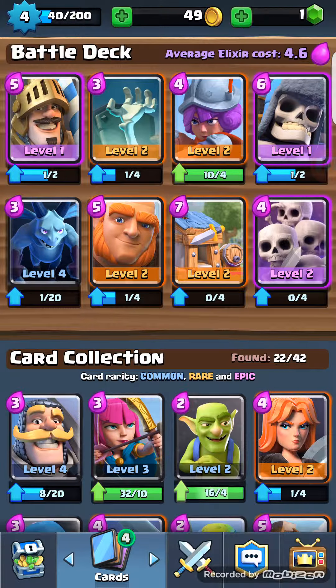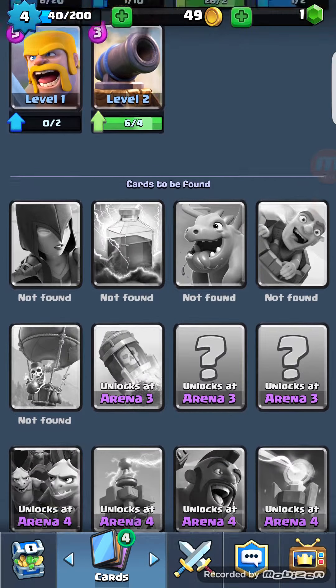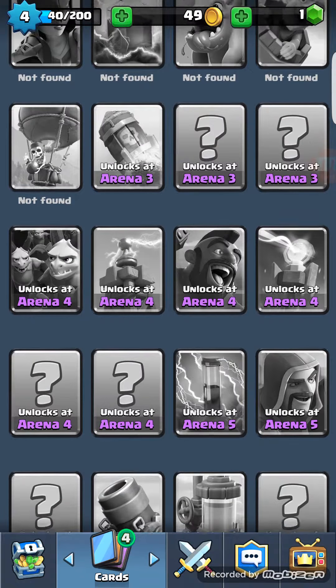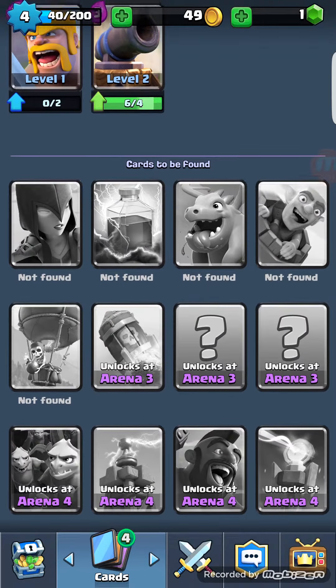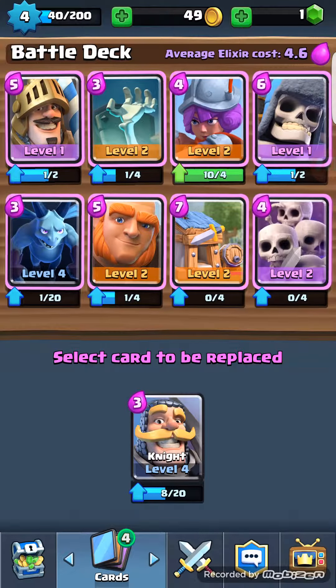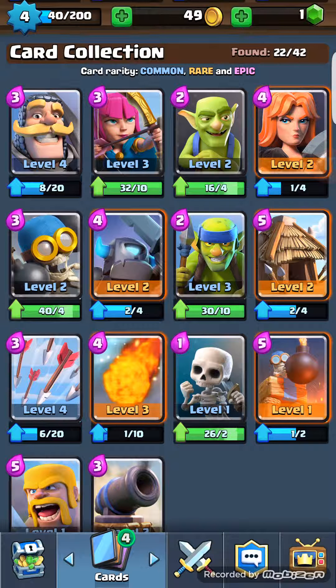You have a battle deck and a card collection, and there's a section for cards you have not yet received. When it says 'not found,' that means you can get them but you don't have them. When it says 'unlock at Arena 3 and 4,' we'll get to that later. Under your card collection, it shows all the cards not currently in your deck — you can have up to 8 cards. To put them in, you just touch them, go to use, and slide it to the one you want to trade out.